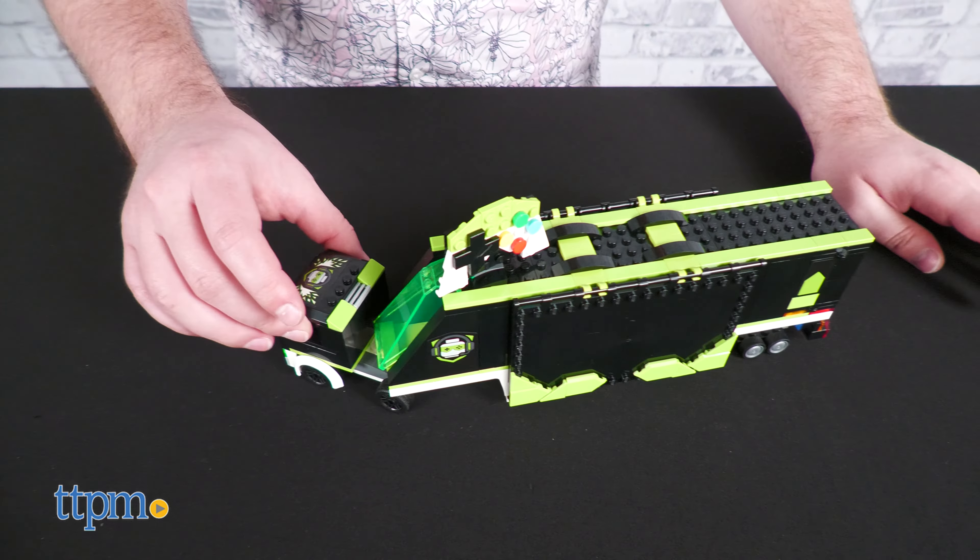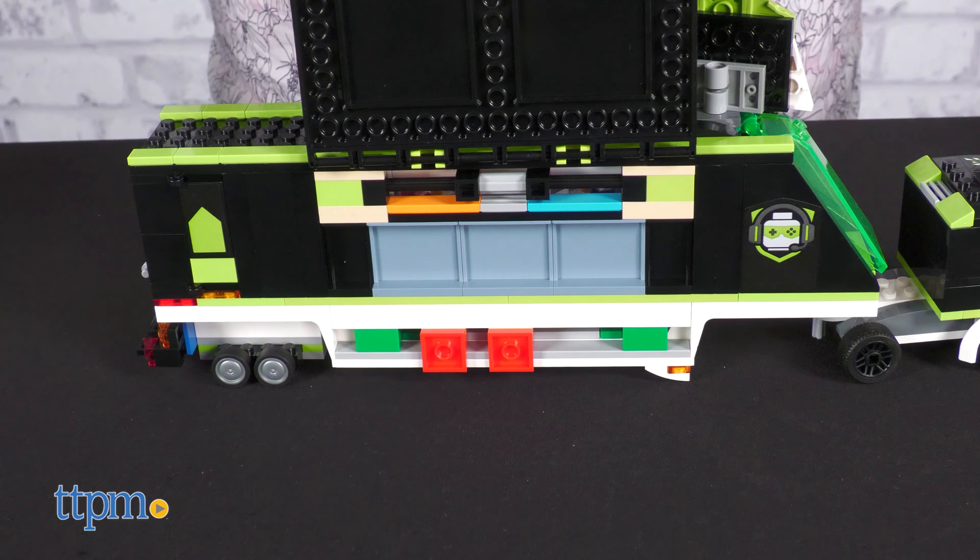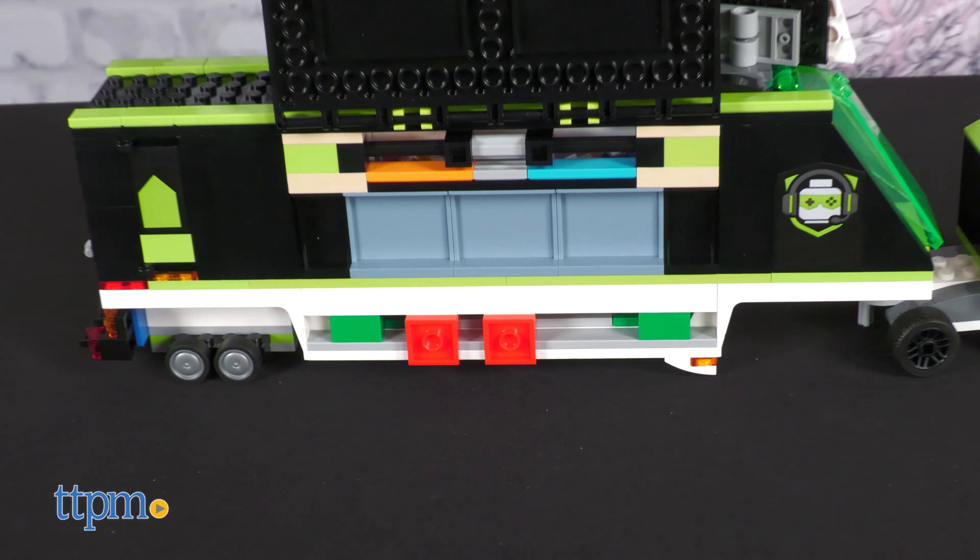That's as good a segue as any to get into the real treat of the set — the trailer. There's a rotating controller insignia, a clear display base with a trophy inside, a hidden equipment locker in the back. Both sides of the trailer open up to reveal a full gaming display, complete with two PC gaming chairs and a giant screen to display the action.